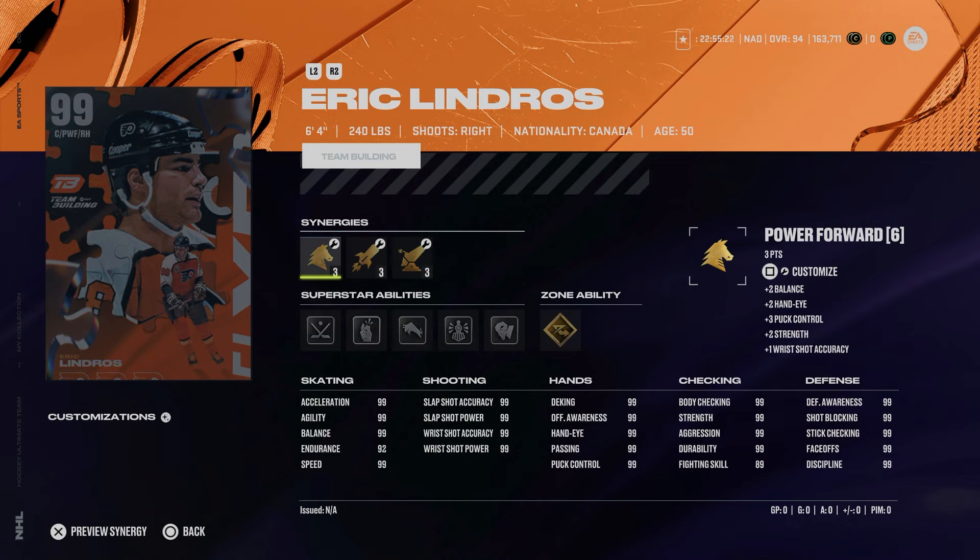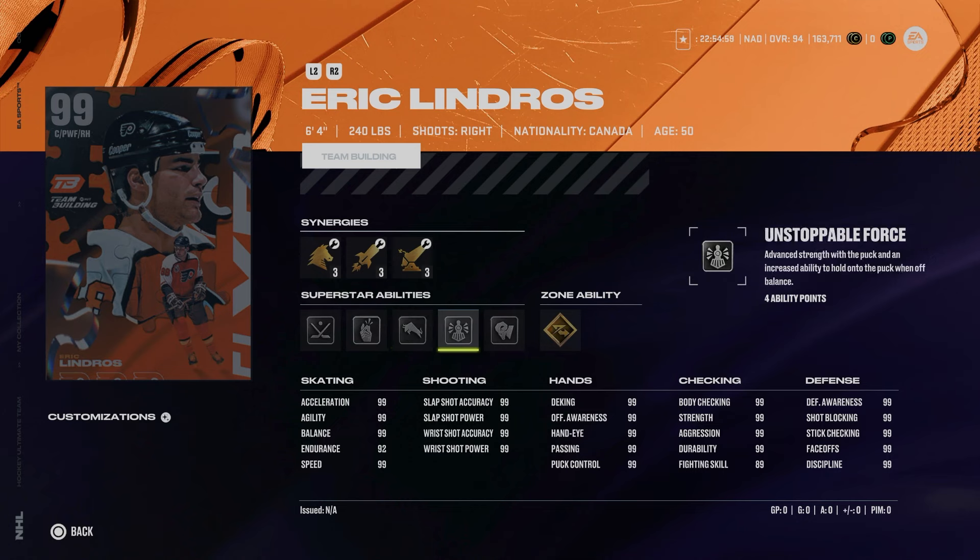Up next is the 99 Eric Lindros — another card that fits perfectly with the 99 HUT playstyle, and another legit star team builder in his own right when he was still playing. At 6'4" 240, he's a fantastic size. Synergies really don't matter. This card comes with Gold Elite Edges, which I've been mixed on this year. In prior games it's been almost useless at the end stages, but there's something about Elite Edges this year that has to be a little bit more effective. He's got Silver Back at You, which is fun, Unstoppable Force, Truculence, Make It Snappy, and Silver Quick Draw to go with those 99 Face Offs.